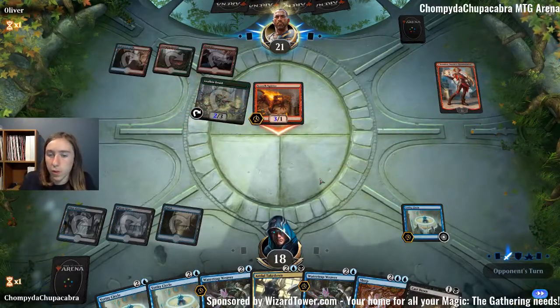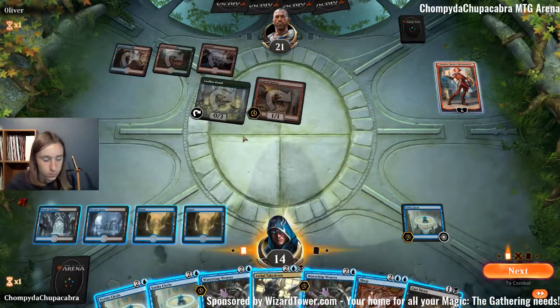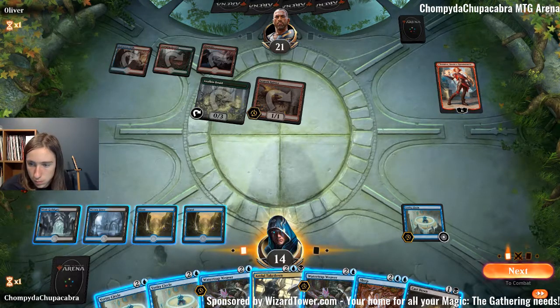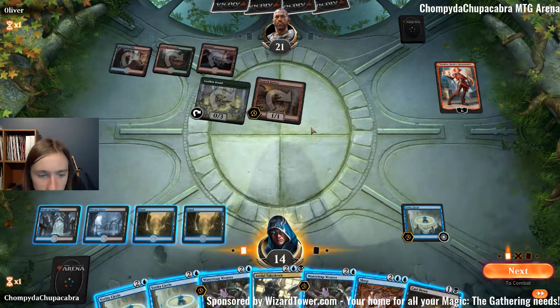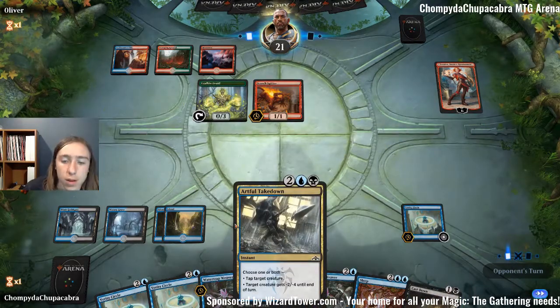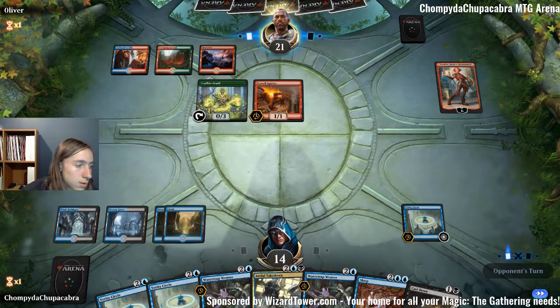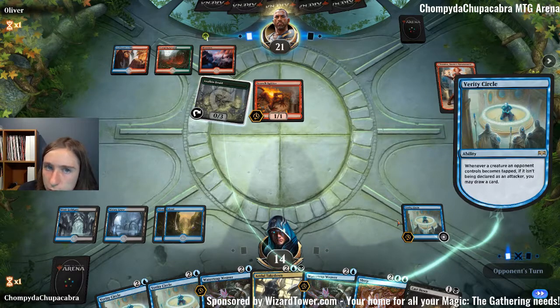We could pass, kill Scorch Spitter, tap something — but tapping stuff doesn't do much right now. We can cast Verity Circle, but we're getting beaten in the face pretty hard. I like passing and probably using Artful Takedown here. I like that play a lot. We will draw a card happily.